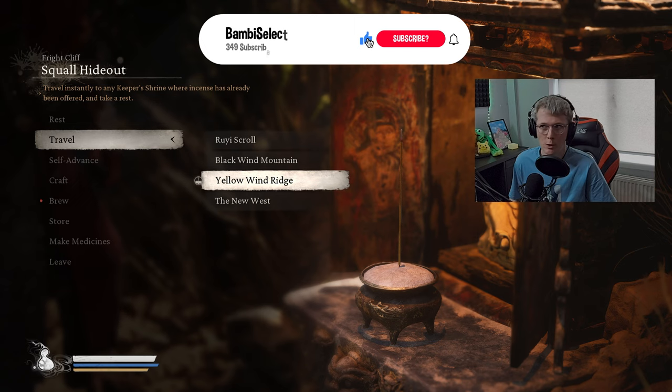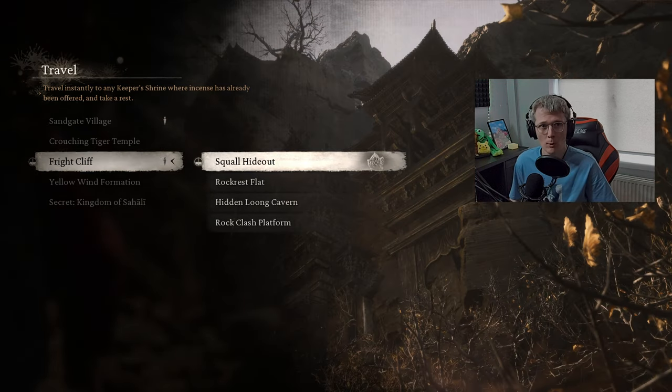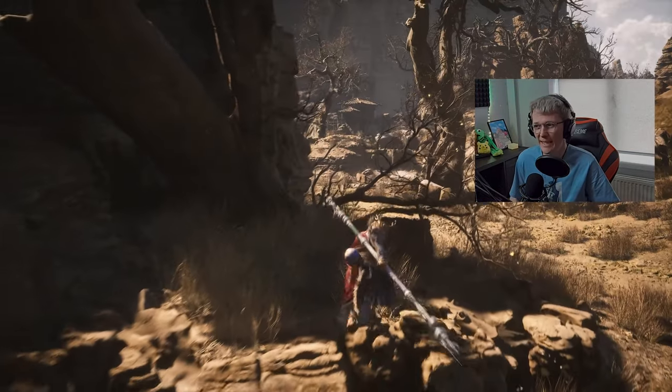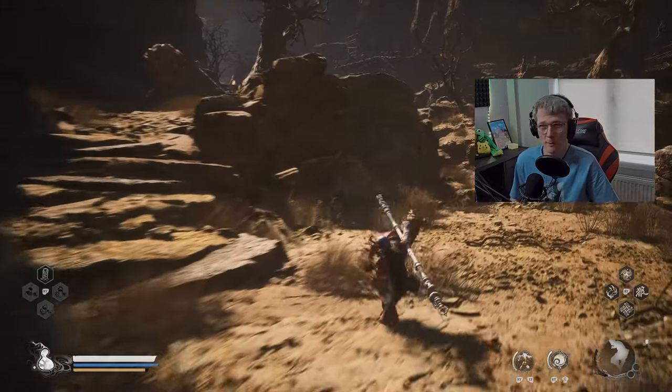The first thing you want to do is travel over to the Yellow Wind Ridge and come to the Squall Hideout right here. The item we're going for is the Sobering Stone. There are more ways of getting this stone but I'm going to show you the way I find easiest — it's only a little side quest and you need to do it anyway if you want 100% completion.